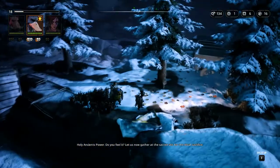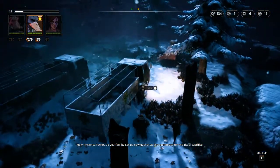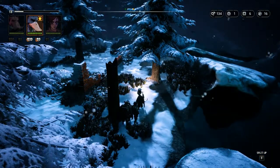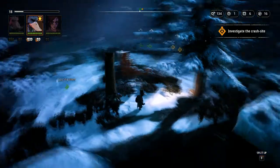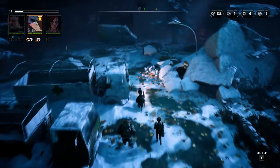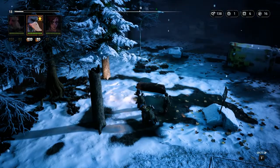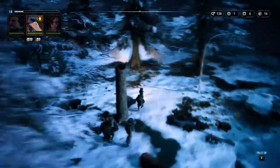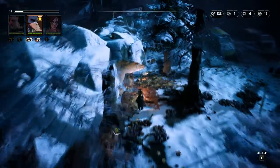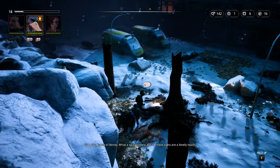'Holy ancient power - do you feel it? Let us now gather at the sacred site for a ritual sacrifice.' Investigate the crash site - that's that way, okay, we're gonna go back this way. The small problem is we don't know exactly what we're getting there. We've got some bad guys there walking between the two vehicles. There's some scrap there I want to get before we leave. 'Oh the House of Bones - what a nice inviting place, these signs are a lovely touch.'